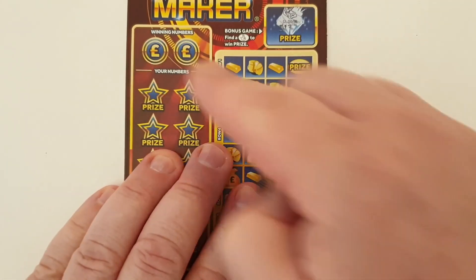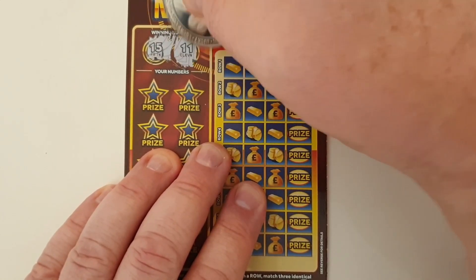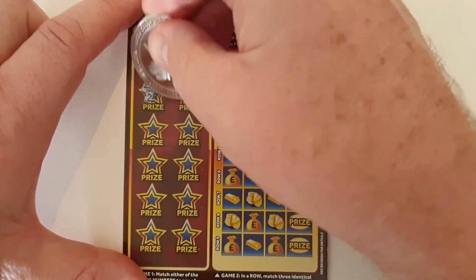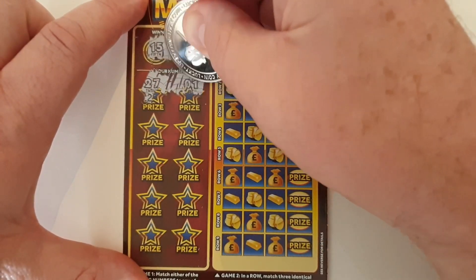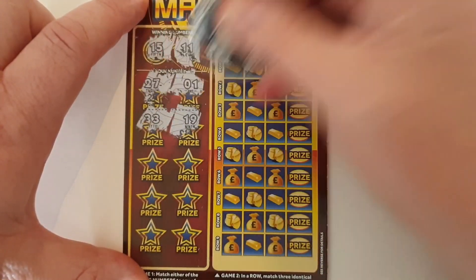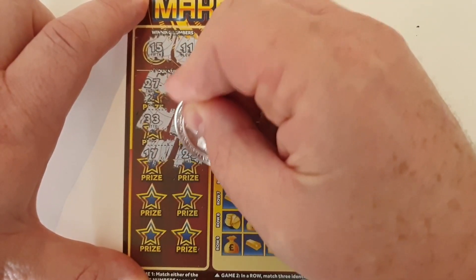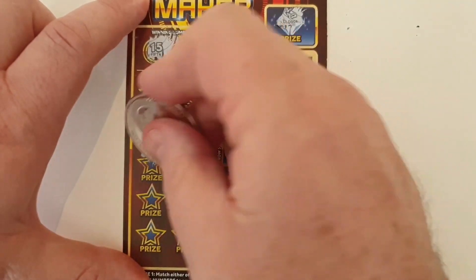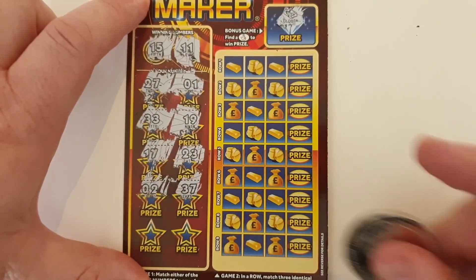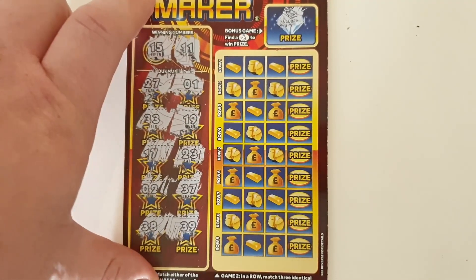Over here, we scratch off our winning numbers — let's hope they are winning numbers. 15 and 11. Then all we're doing is looking for those numbers on here. 27 and 1. 33 and 19. 17 and 23. 2 and 37. 38 and 39. So, nothing doing there.